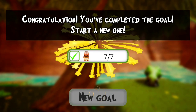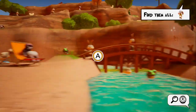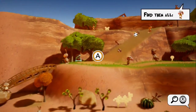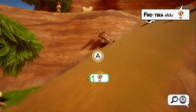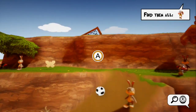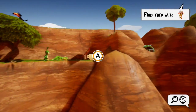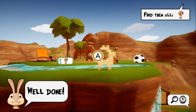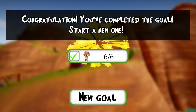Okay, new goal — and the new goal is all the goats. So I know there are a couple of goats over here spinning. Up here — there's that one walking, there's that one doing somersaults, there's that one over there doing somersaults. There's that one on the bridge — and there should be a couple more. Yep, right there, and there's that one over there. All six — got them all.